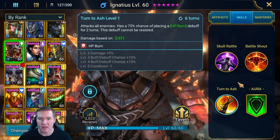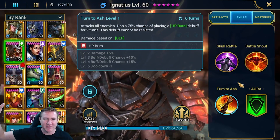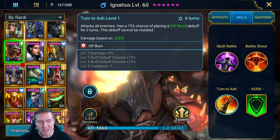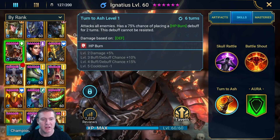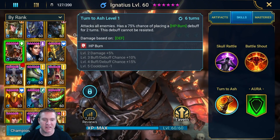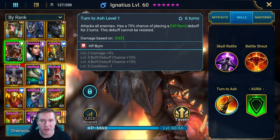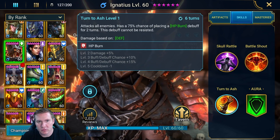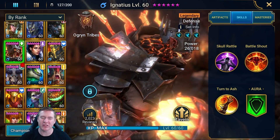Ignatius is an example of a skill that specifically states 100% placement. You're never going to get a 100% chance to do something unless the skill specifically states that. There is a video Plarium put out about accuracy and resistance, and they say that to reliably resist debuffs — not every time, but more often than not — you need to have around 42 more resistance than the accuracy of whoever's trying to place a debuff on you. That is the gap they consider the point where you're more likely to resist. So having 400 more resistance than someone isn't doing you as much good as it sounds, because it's not a straight line.